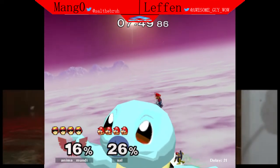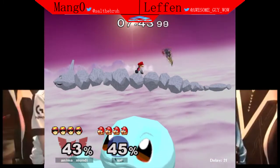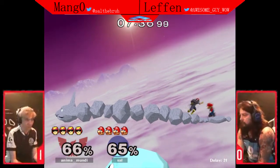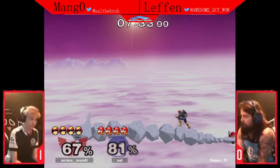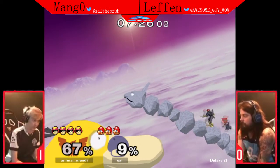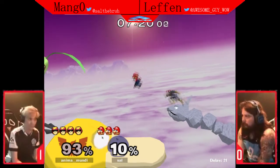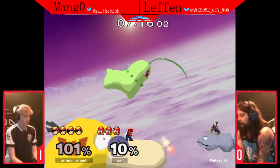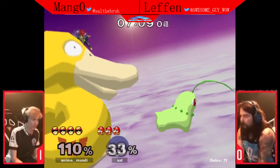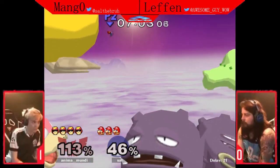That being said, Leffen has the consistency — his combo game is fleshed out. Anytime he gets you above him, you're eating a lot of damage. He doesn't need to mix it up too much; he keeps it clean. When you have a more consistent flowchart of the same move every time in specific situations, it makes it a lot easier because you don't have a decision to make — you know exactly what button you're pressing. Some of the things that Leffen does are very high execution though, so if he doesn't quite do it exactly right, you might end up offstage and suddenly eat a down smash to the face at a very low percent.